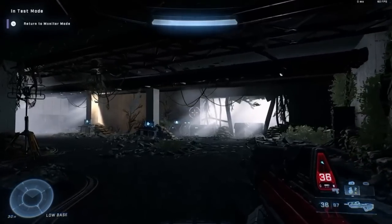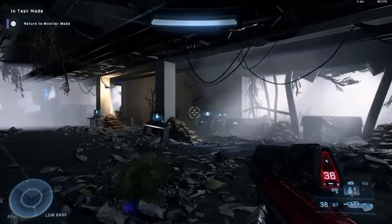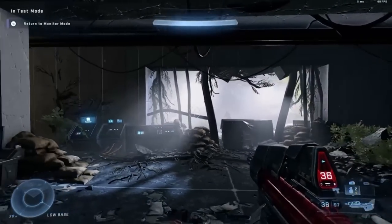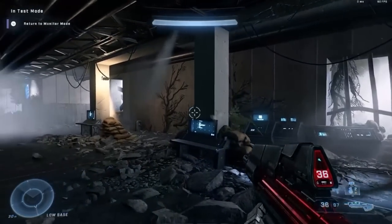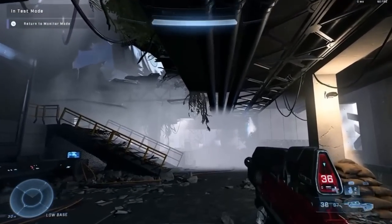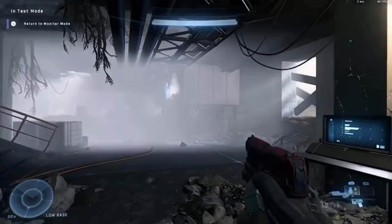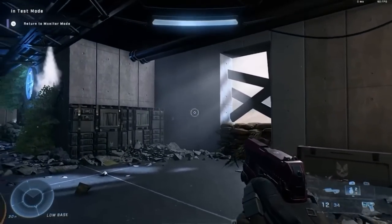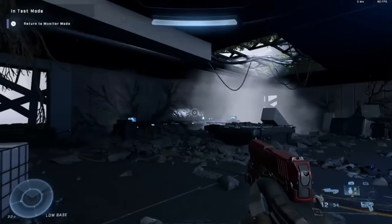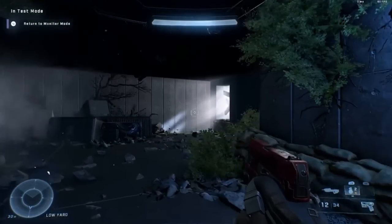This is the last Call of Duty reference, but it looks so good. Infinite Forges recreated Nacht der Untoten from Call of Duty Zombies: World at War, and it looks even better than the original game. This is more atmospheric, but if you combine it with the barrier-breaking functionalities, you're literally playing World at War zombies on the very first zombie map ever, in Halo Infinite — all maintained at 60 frames.